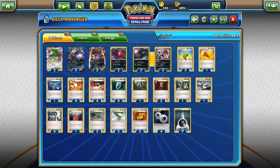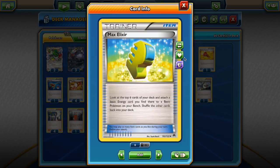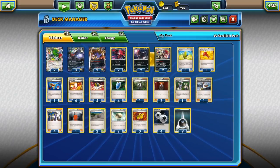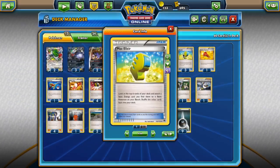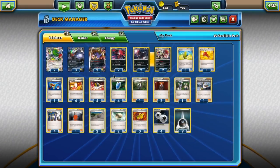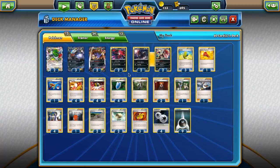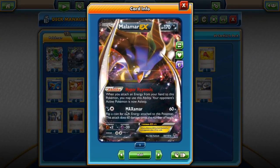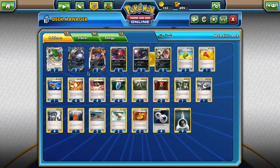Let's start looking into the items. The first one is another new card — probably the best card from Breakpoint — Max Elixir. You look at the top 6 cards of your deck and attach a Basic Energy card you find there to a basic Pokemon on your bench, then shuffle the other cards back. In a deck with Zoroark, it's obviously way better, because you can just Stand-In with Zoroark, use Max Elixir, put the energy on any bench Pokemon, and then retreat Zoroark into whoever you attached the energy to.